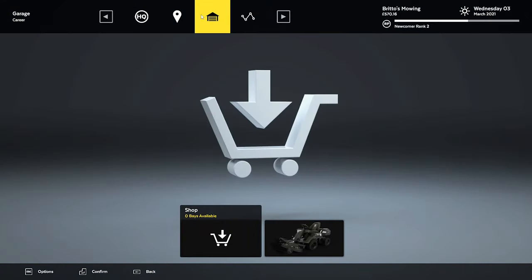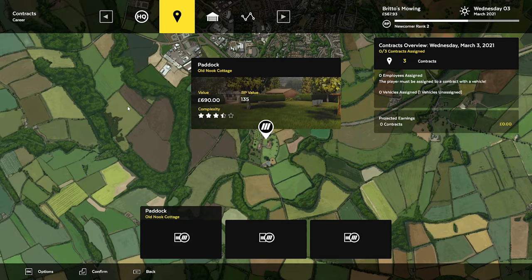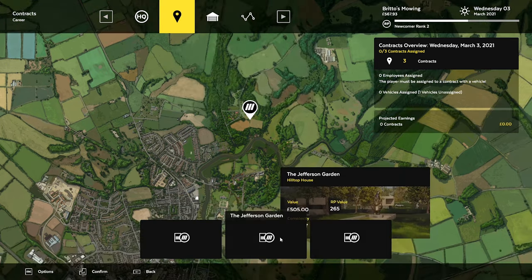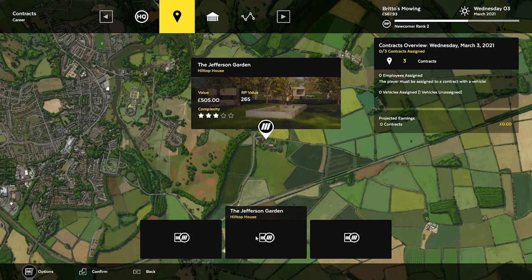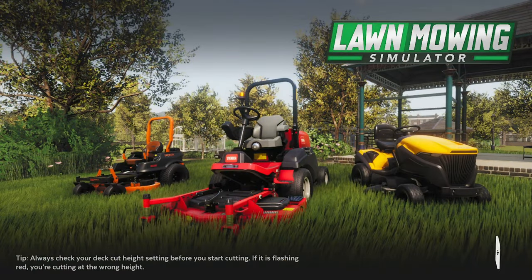That'll get us some more RP. Let's quickly refuel — let's not worry about any other repairs at the moment. So today we've got the old Nook Cottage, the Paddock, the Jefferson Garden, and the Lebrook Garden. So 580 at 170 RP, 505 at 265 RP, or 690 at 135 RP. There's not much RP for that last one, but it's probably not as many obstacles as in the Jefferson Garden. Let's go for the Jefferson Garden just for the RP. We'll head on in and see what it's like.